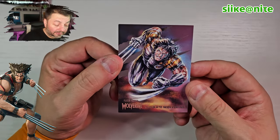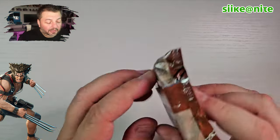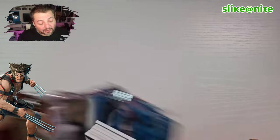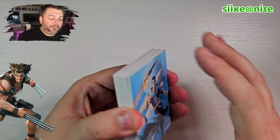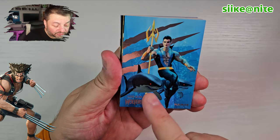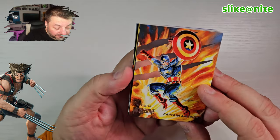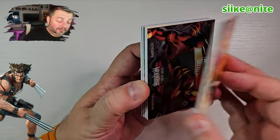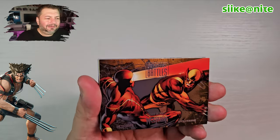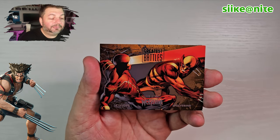And Ultimate Wolverine — very cool. They hinted at him having a relationship with Ultimate Colossus. There was some strong hints from Mark Millar that Wolverine and Colossus in the Ultimate Universe hooked up. I don't know if that's true but the subtext was there. Okay, last pack — we got Namor! Really cool shot of him. And Dude, look at that Captain America — that's fantastic! Wolverine Battles — Wolverine versus Cyclops. If we were going to get another battle, we got Spider-Man, we got Captain America, and now Wolverine versus Cyclops — pretty iconic.